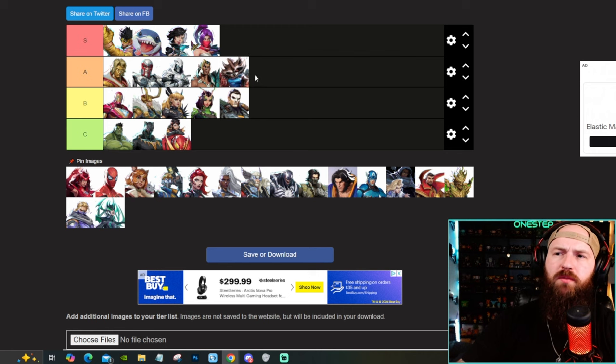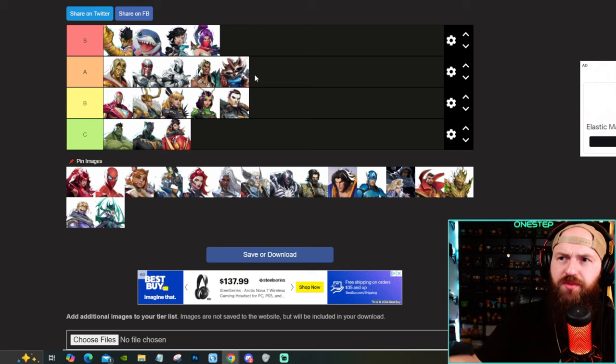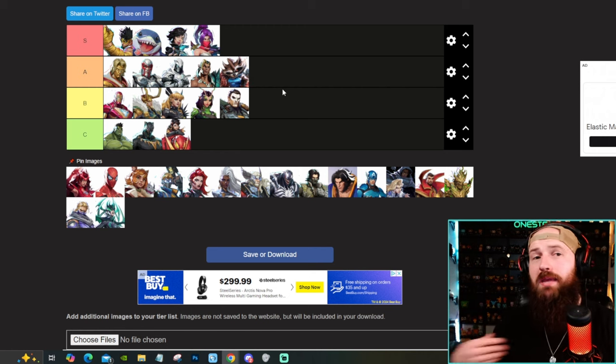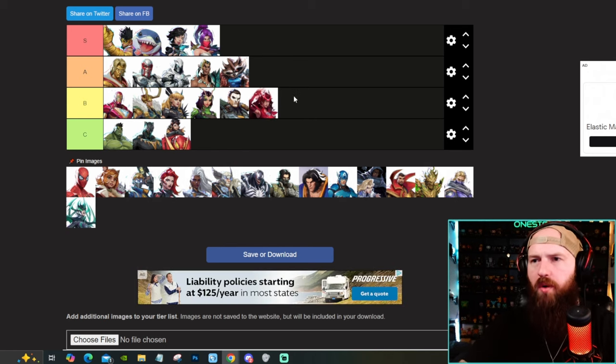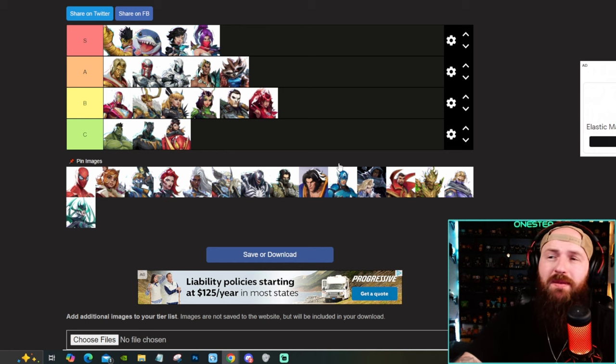Rocket Raccoon is a very solid support slash assault hybrid. He can do the support, the revives, the drops, and decent damage when he wants to — like doing DPS while also being a support. I like that. Rocket Raccoon can do it. Though Scarlet Witch can absolutely delete and melt opponents, I think she's B tier. She's got one projectile that is decent, but more or less she needs to be within 15 or so meters to do her standard hits. She can be counter picked pretty easily with the rest of the roster. But she's good.